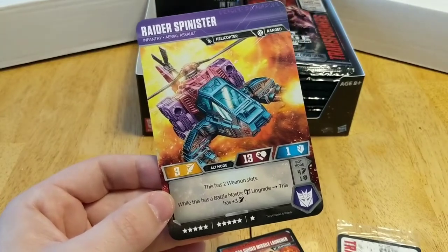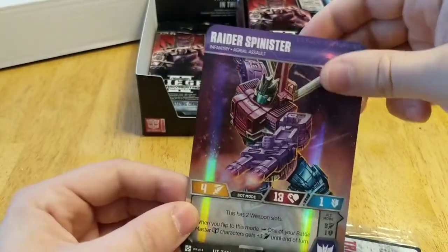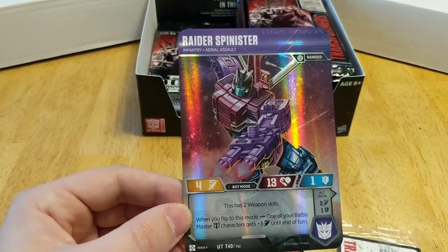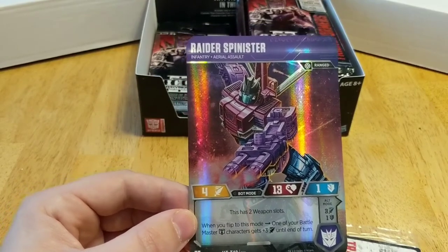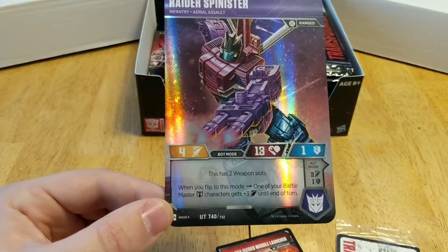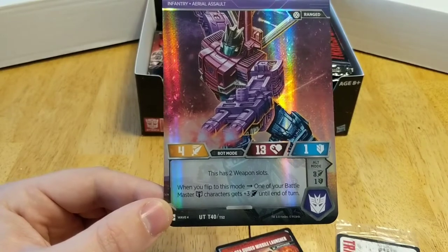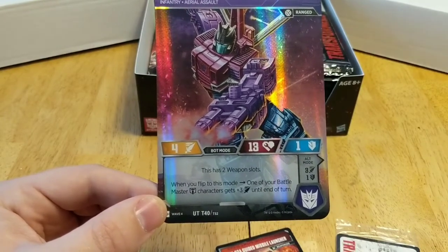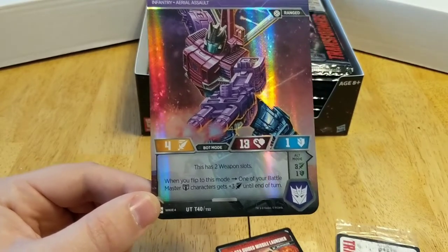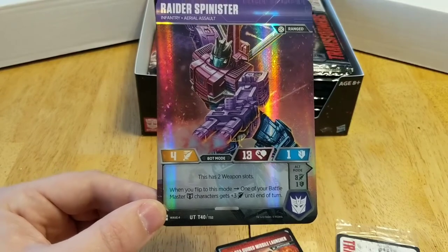I like the idea of Spinister — and he's just a cool card. He's teal, purple and pink, super cool colors. Depending on his characterization in the comics, he's either really, really cool or really, really dumb and cool. When you transform him he gets plus one attack, still gets his two weapon slots, and when you flip to this mode one of your battle master characters gets plus three attack till end of turn.